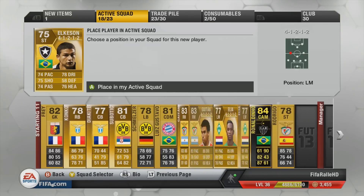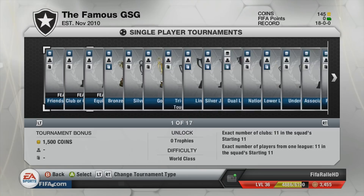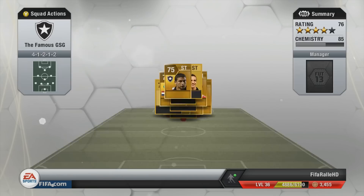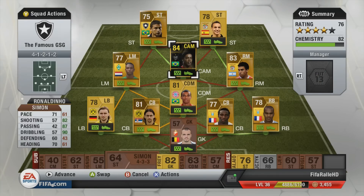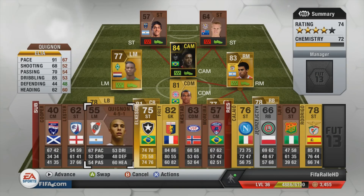So we go out and pick up Elgason in a 4-1-2-1-2 formation, and he is a little bit expensive because he is out of packs. He will be the replacement for Anatovic, who was out of contracts, and I'm going to sell Anatovic on. But I will most likely get him into a squad in the future, maybe linking up with Elgason in a 4-3-2-1 formation.